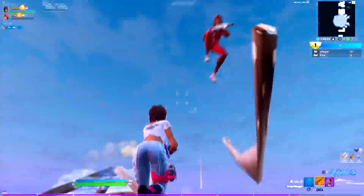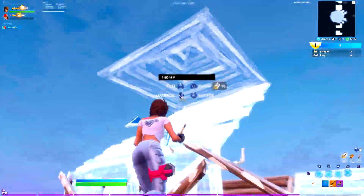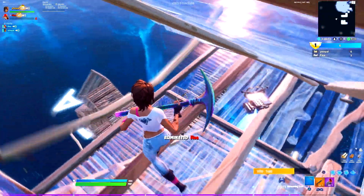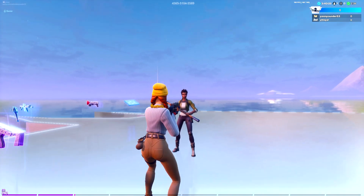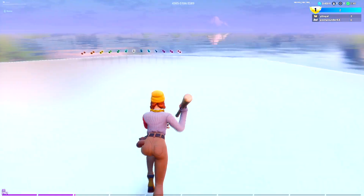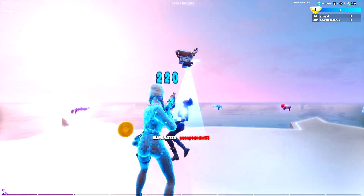A really cool feature I added was the coin drop. I rarely see this in montages or maps in general — no one uses this coin drop effect. But trust me, this looks so sick. If you want to make your clips look nice, add this to your map. Once you get a kill, the satisfaction of that coin dropping — the sound is so good. It's just an added feature because not many people use it and it's really cool, so if you want to bring your montages to the next level, try this out.